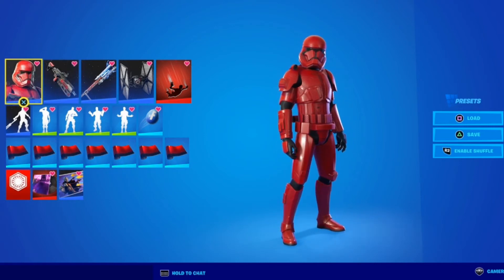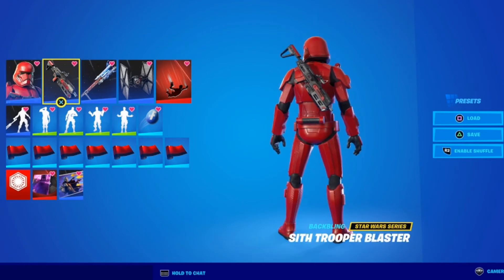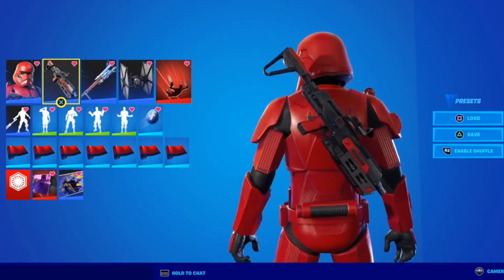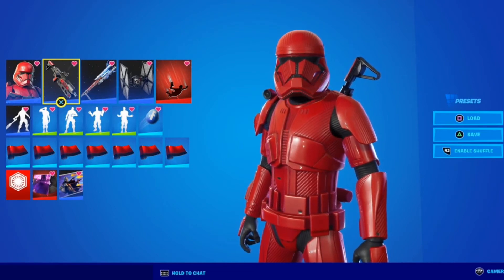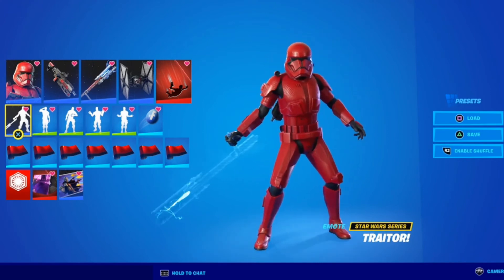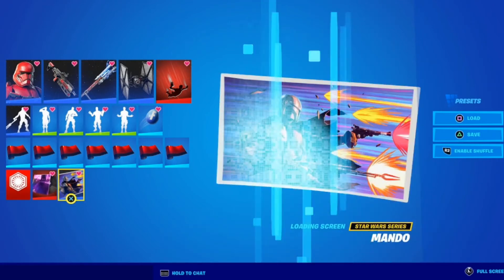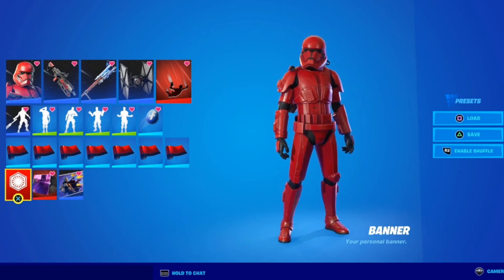Next we have the Sith Trooper, one of Emperor Palpatine's troopers. He does come with his own back bling — the Sith Trooper Blaster. I'm usually selective about back blings, but since it's Star Wars I can deal with the floating. The gun is actually what a Sith Trooper uses and it looks great on the back. Much like the Stormtrooper, I gave him the Riot Control Baton and the First Order Tie Fighter glider. The emote again works with the pickaxe, and I kept the First Order banner. We really need more Star Wars loading screens in Fortnite.